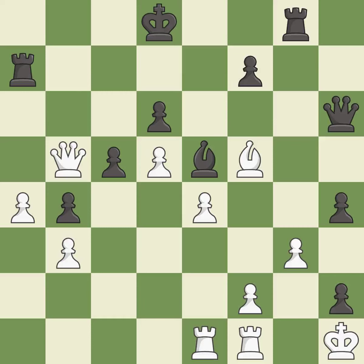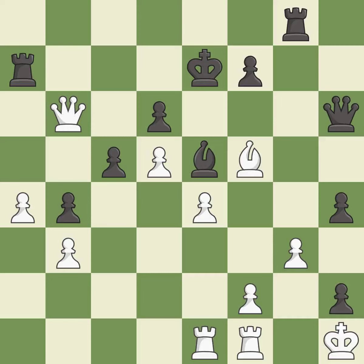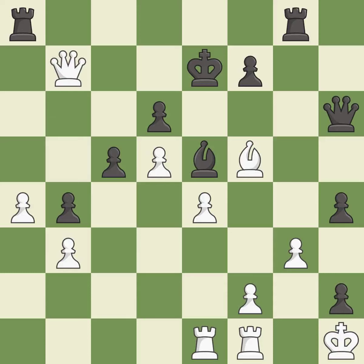This threatens to create an x-ray attack through two pieces — it is a great move. This is the only move that works. This stops the opponent from being able to create an x-ray attack through two pieces — it is a great move. This is the way to win a rook. This is the only good move — it is a great move. Only one move worked there, and this wasn't it — it is a mistake. This wins a rook. This was a game-changing move, giving white a winning position — it is a great move.